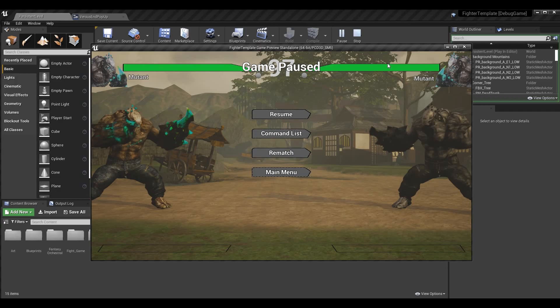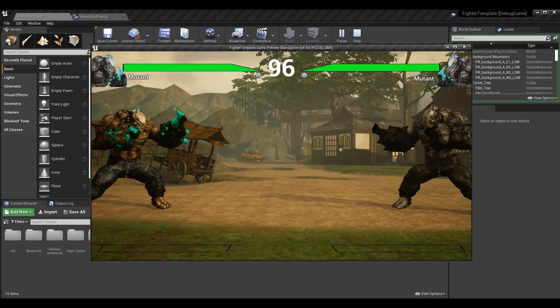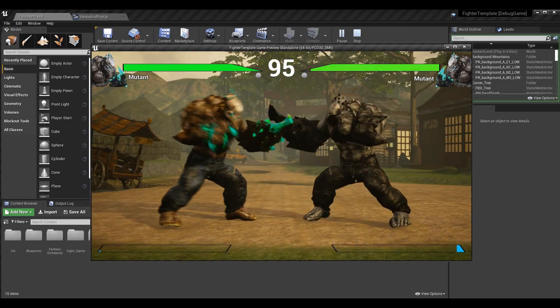We're going to skip the pause menu because it's a little bit more complicated. When the game is paused, certain functions can't be implemented the same as when they're not paused, so listening for the input action that we normally do won't actually work there. Anyway, long story short, we're going to go ahead and defeat our opponent.